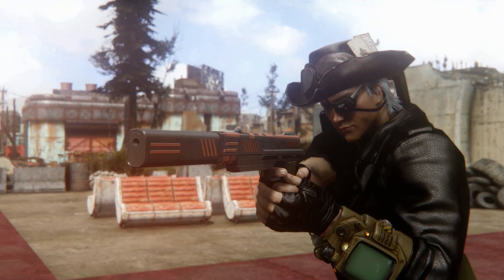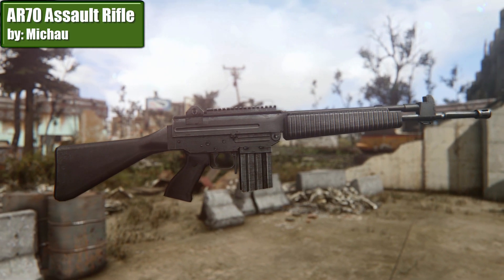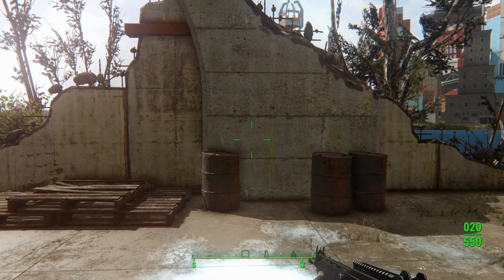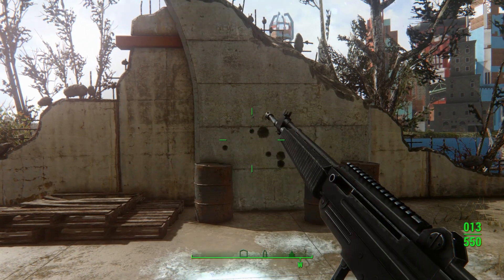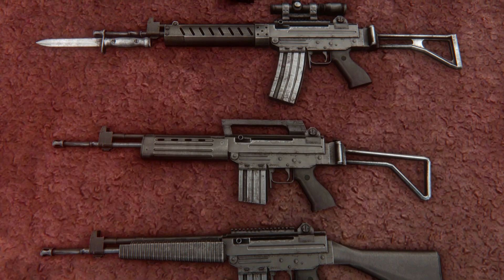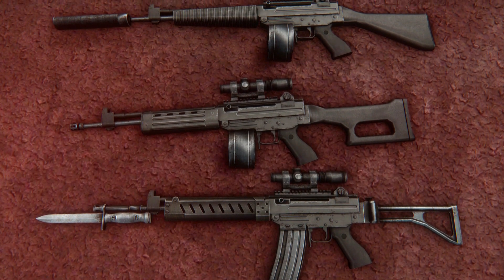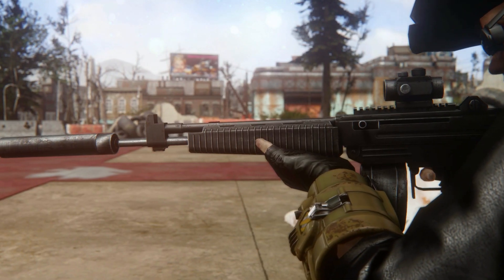And the next one is a rifle — AR-70 assault rifle by Michao. An Italian rifle which uses 5.56 ammunition. It also uses the animation of the handmade rifle and requires Nuka World. The customization of this one is very juicy: stocks, barrels, magazines and scopes, each change visible on the actual weapon. The only thing that might be lacking is the absence of skins. The wear and tear textures might be great and fitting, but we are a bit stuck with those different shades of gray.